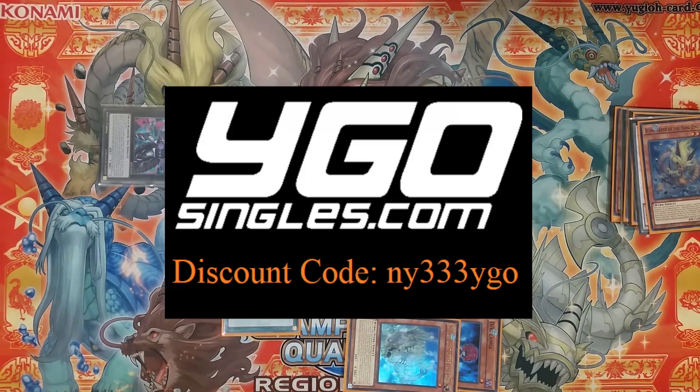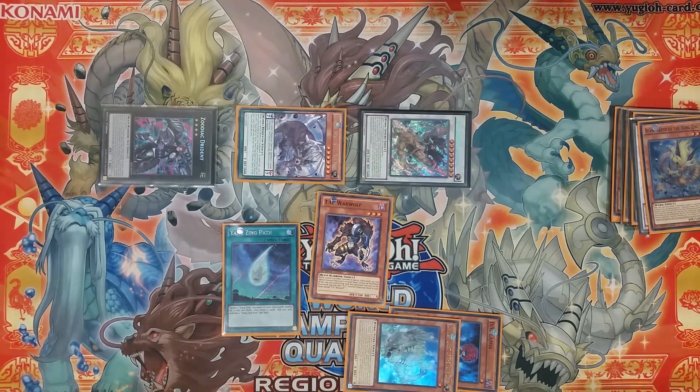Maximum Crisis pre-orders are now available on YGOsingles.com, so if you're planning to grab cards from Maximum Crisis be sure to consider buying from YGOsingles.com and don't forget to use the discount code for 5% off: NY333YGO. Join me in the next video — once I get the Maximum Crisis cards myself I'll probably make some videos on that as well.